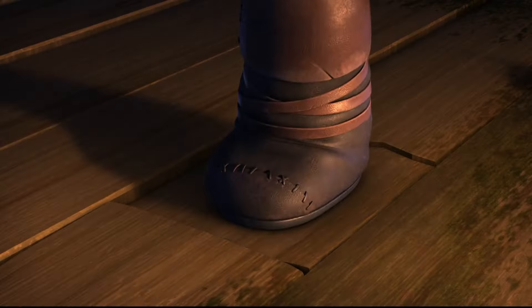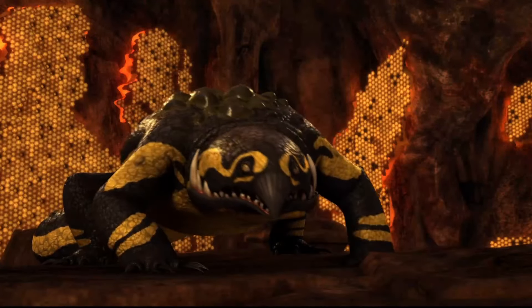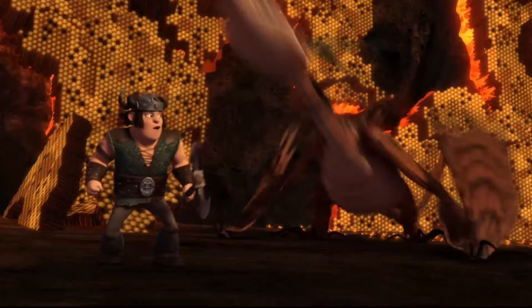But the Night Fury's abilities don't stop there. Toothless can also use his enormous wings as shields, protecting himself and his rider from dangerous attacks. The wings are incredibly resilient, able to withstand even the hottest flames and intense pressure.